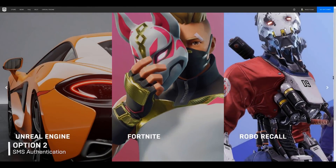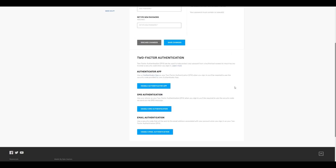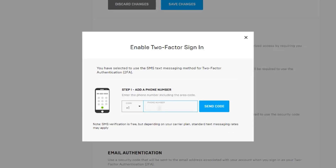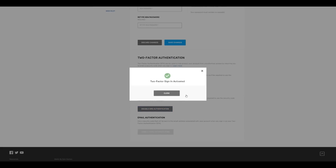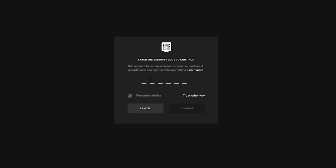SMS Authentication is another option you can use without access to the internet or smartphone. Under the Two-Factor Authentication section, click on Enable SMS Authentication. Select your country code and enter your phone number, then click Send Code. Check your phone for the verification code. In the pop-up window, enter the confirmation code and click Activate, then click Close. To confirm it is working, open the Epic Games launcher, enter your email and password, and click Log In Now. When prompted, enter the six-digit code sent to your phone and click Continue. You've successfully enabled SMS Authentication on your Epic Games account.